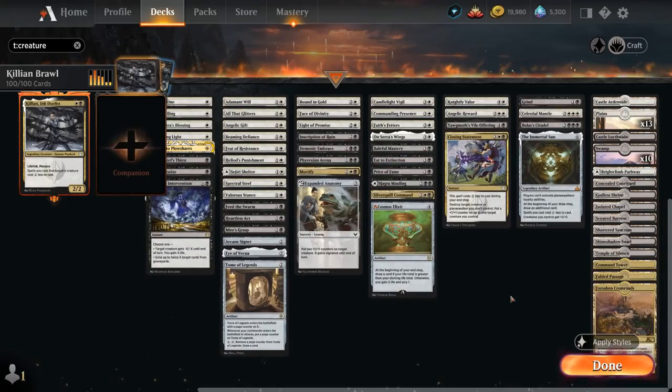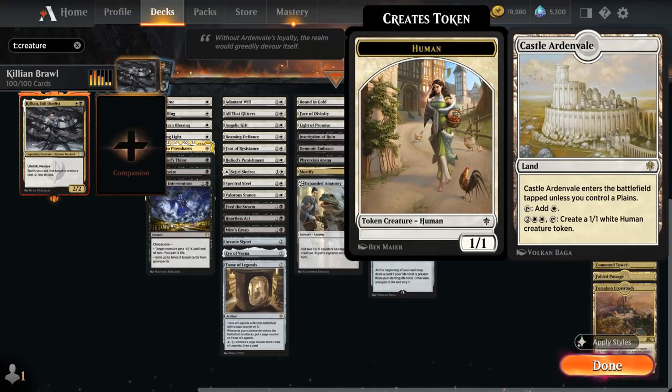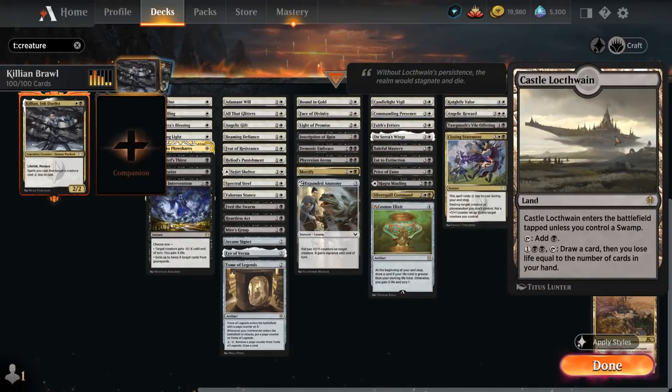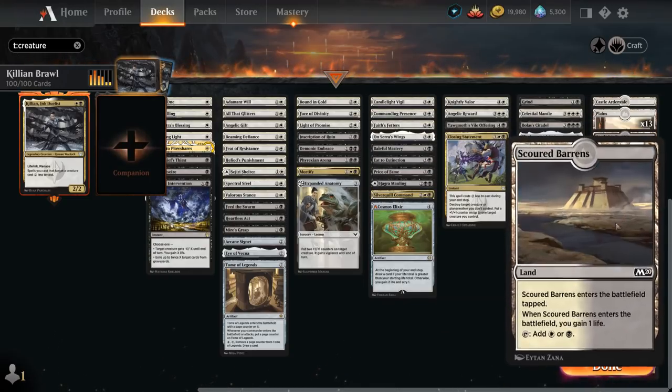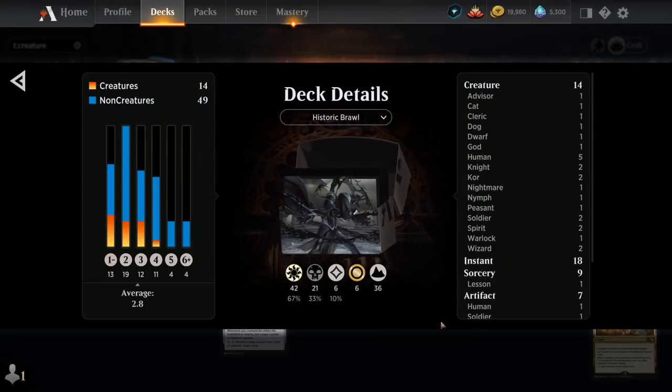For the mana base, only 36 lands since our curve is relatively low and we get all the mana discounts from Killian. We've got Castle Ardenvale making extra 1/1 tokens and Castle Locthwain to draw extra cards at the cost of a little life, plus a ton of dual lands to fix our mana. That's our deck — now let's jump into some games and see how it does.